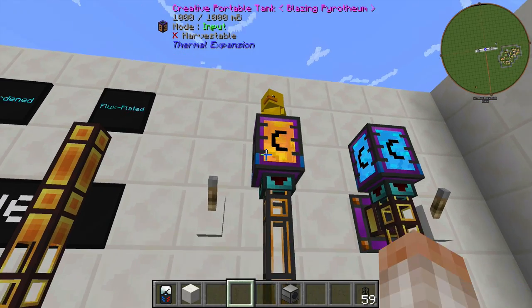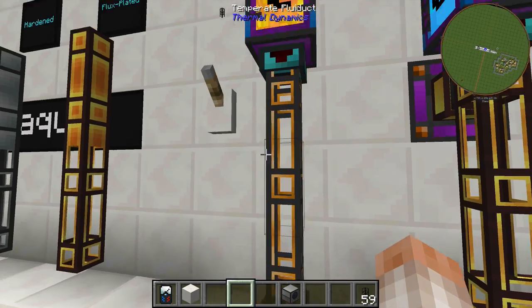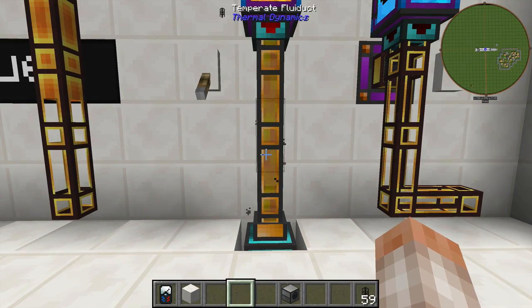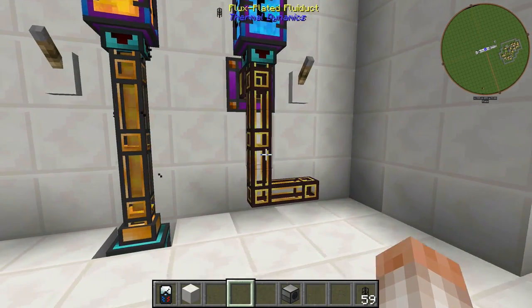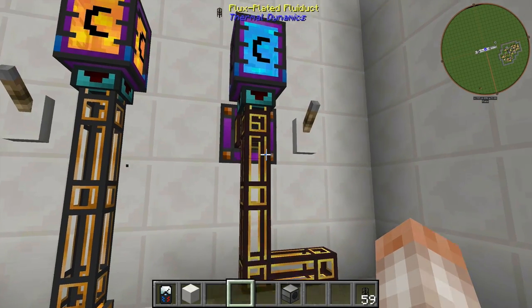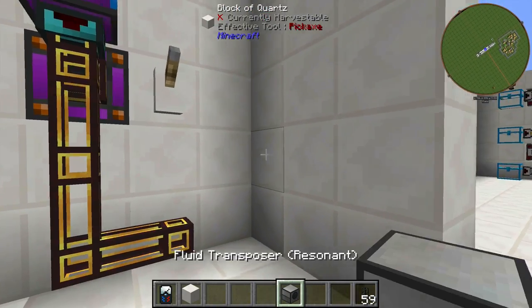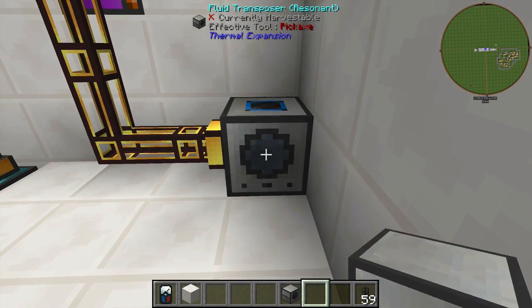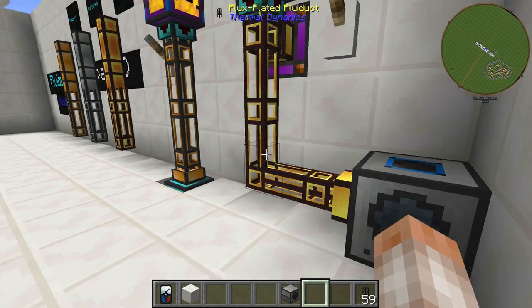Let's find out what happens when I throw Blazing Pyrothium through this Temperate pipe. You can see that the pipe is going to start smoking, and it will eventually explode. Next, we have the Flux-Plated Fluid Duct here, and this one connects to a power source. So if I throw down a Fluid Transposer right here and right-click, you can see that this pipe is transporting power.